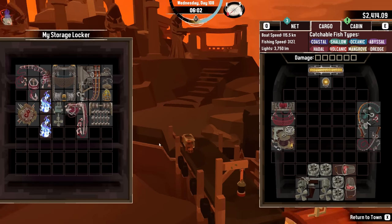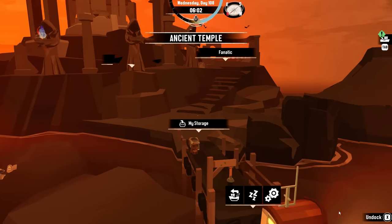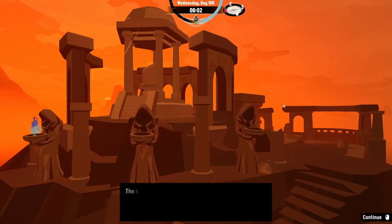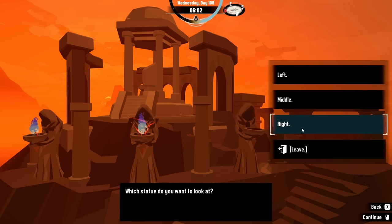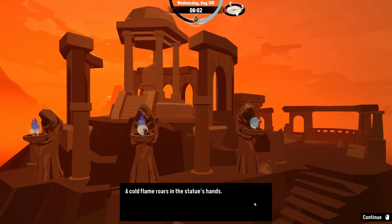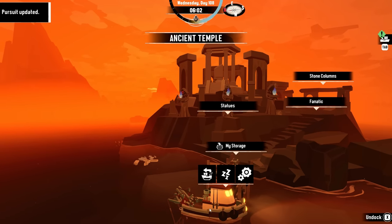I've already placed one of the three fathomless flames in the statues here at the ancient temple. I retrieve the other two from my storage — fortunately you can do that here, the developers anticipated you needing to. Now we place the final one in the final statue. I hope nothing completely terrible happens at once.